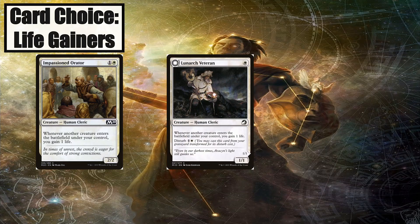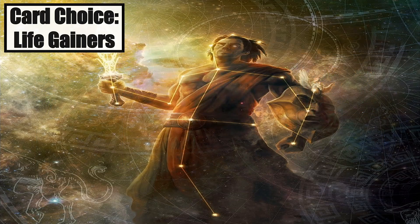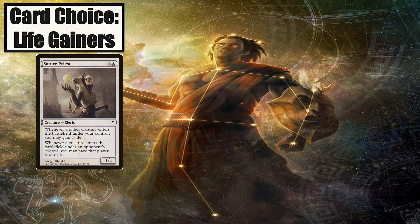Lunarch Veteran only triggers on creatures entering the battlefield on our side, making it worse than the Soul Sisters. However, it does have the Disturb ability, giving it some extra utility. Auriok Champion might be better than the Soul Sisters — the Pro Black and Red is really good and makes it a great blocker. I'm always surprised how much damage Suture Priest ends up doing. It's a card people really don't want to waste removal on, meaning it usually sticks around. This thing usually does at least 10 damage total between all your opponents, depending on whether they're playing creature-heavy decks.